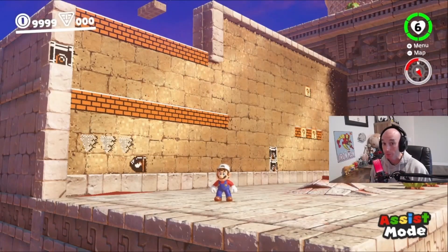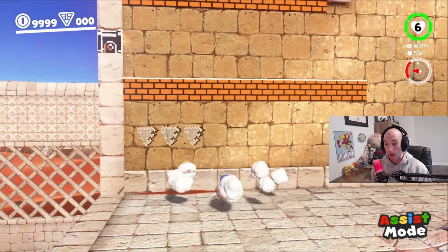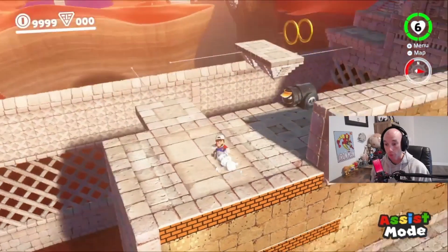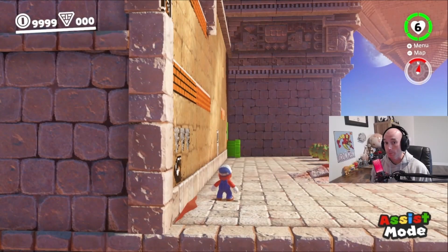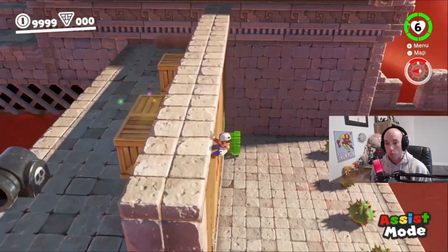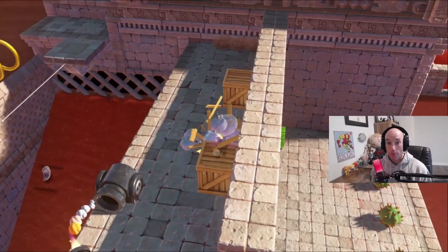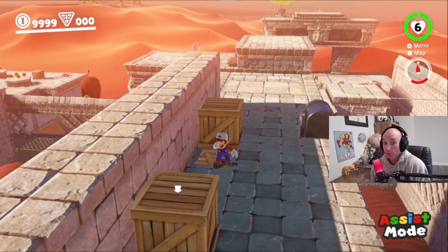I'm going to show you guys two ways to skip this 2D area in Sand Kingdom. The first way is a really easy beginner jump — you're just going to ground pound, wall jump, and cap jump over the wall. And you're up here. The second way is a little more difficult, but it ties in better for speedruns. And that's just a ground pound jump, cap jump, wall jump. See? Right on top of that moon. And there you go — you skipped that 2D section.